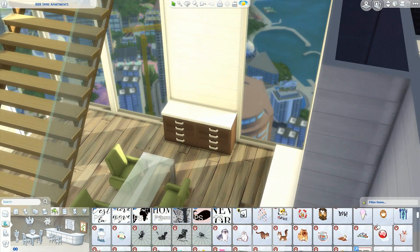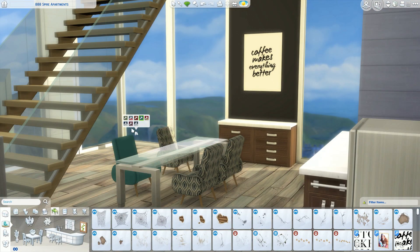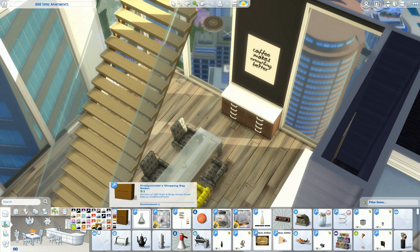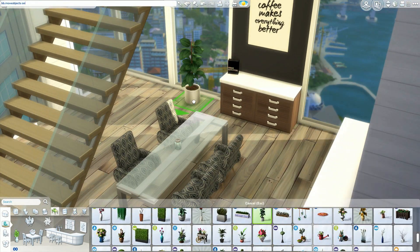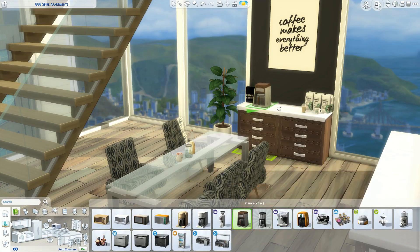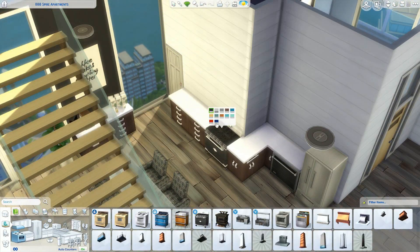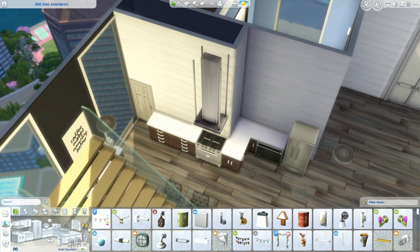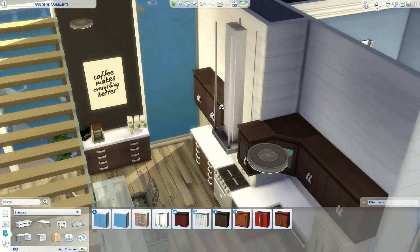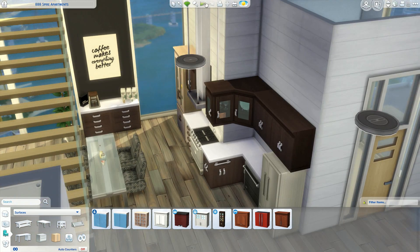I think this is because I used CC. Now usually I use very minimal build mode CC - until a few months back I was so anti build mode CC. And then I downloaded a bit and used the odd piece here and there, but today I went straight on in there and used quite a lot. I really like how it turns out, especially these chairs with the coffee. And I love the smaller details you get with custom content in build mode, like really intricate items - such as the Urban Outfitters bag I put on there, little carrier bags, the coffee, or cute little cups.